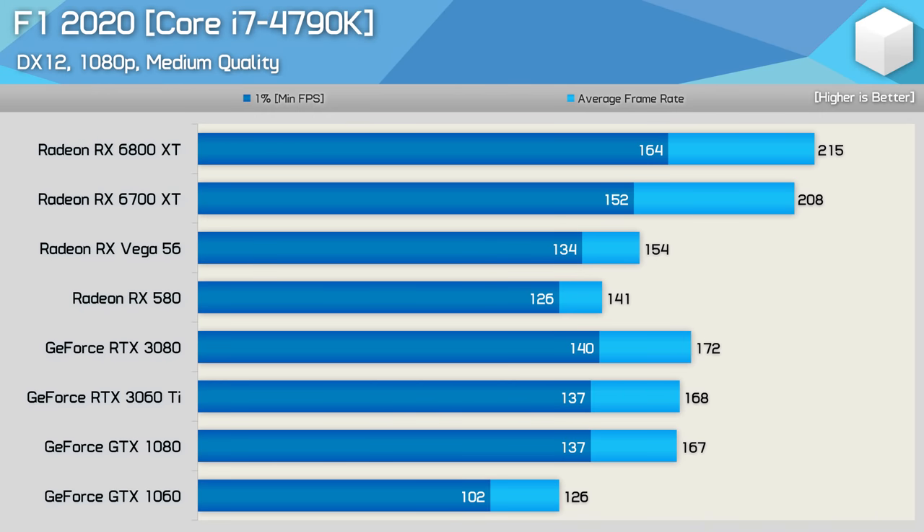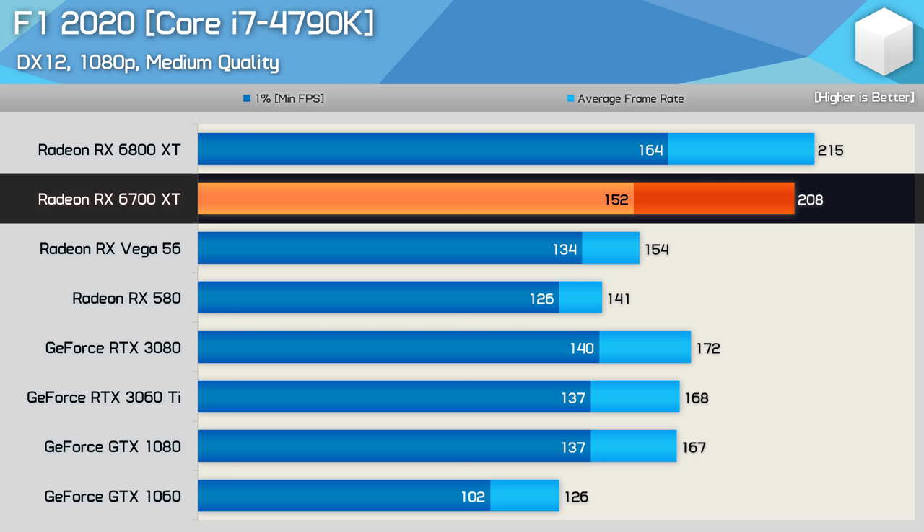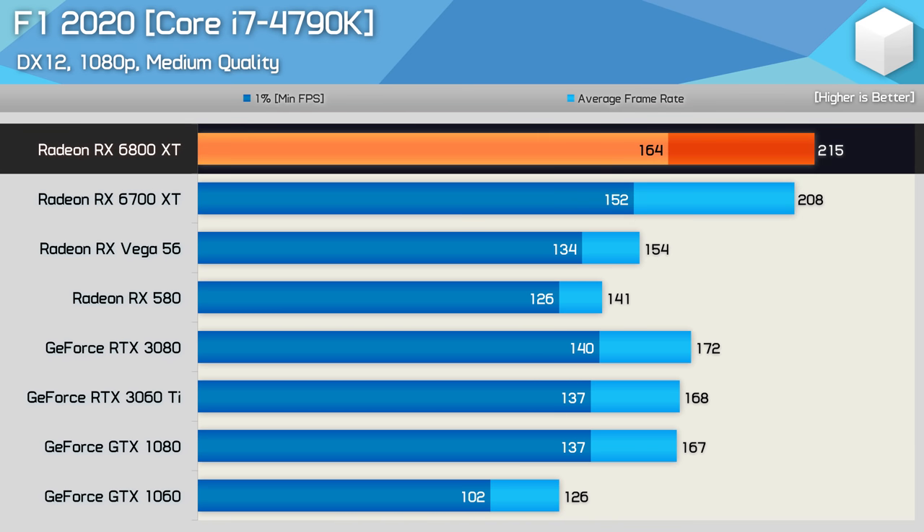F1 2020 isn't particularly CPU-demanding but it is a DirectX 12 title. With a high-end CPU like the 10900K, the GTX 1080 is around 25% faster than Vega 56 in this game, but here it's just 8% faster. The GeForce GPUs cause the CPU to become the primary performance-limiting component sooner than it would with a Radeon GPU. The RTX 3080 hits a performance wall at around 170 FPS, but with a Radeon GPU such as the 6700 XT it's possible to squeeze a further 20% or more out of the system — 25% with the 6800 XT.